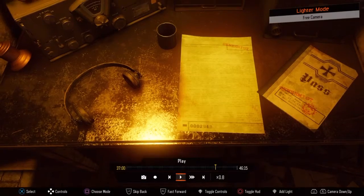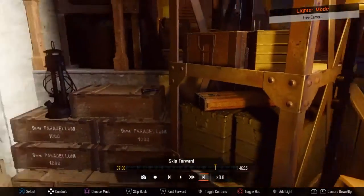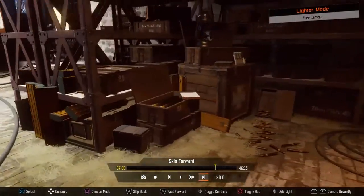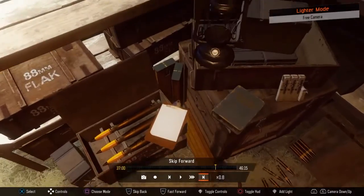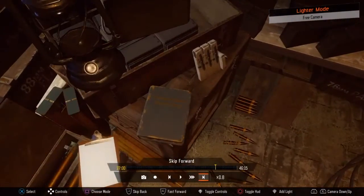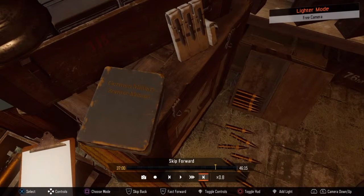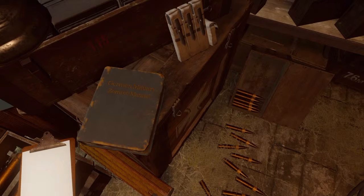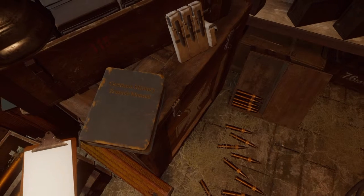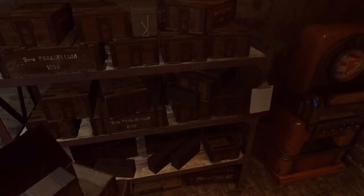If you look just in the power room where you turn the power on, right next to the clipboard with the white piece of paper, there's a little dark green or dark blue book. If you look carefully, it says 'The German Military Zombie Manual.' Why would they need a manual for the zombies? Also, have you noticed there's 115 on the crate as well — the numbers.